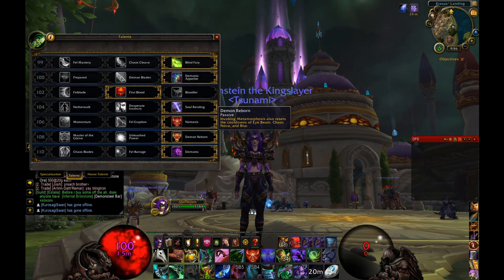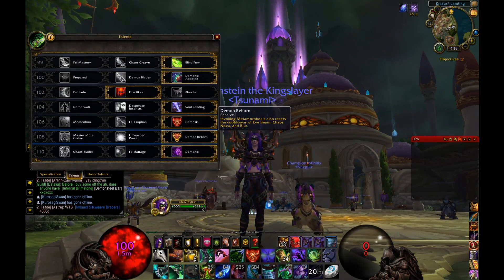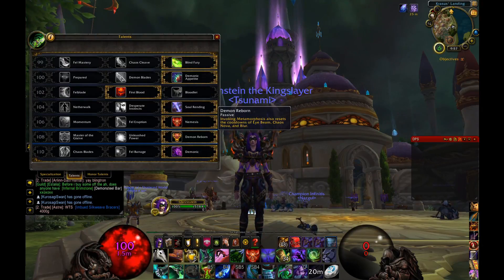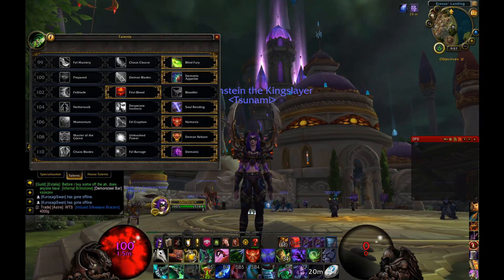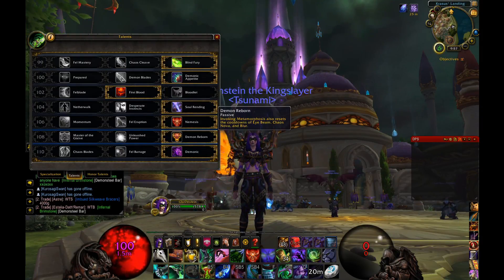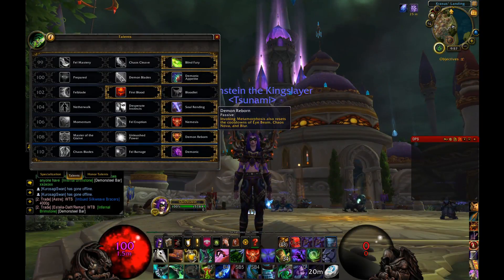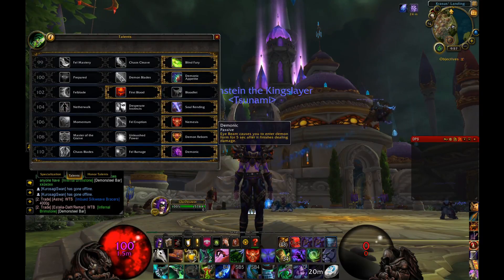Next is Demon Reborn: invoking Metamorphosis also resets the cooldown on Eye Beam, Chaos Nova, and Blur. What I normally do is use my artifact weapon ability, pop Eye Beam, use Blur if needed, then pop Nemesis and go into Metamorphosis. Everything gets reset, and once Metamorphosis finishes I can go straight back into the same sequence. It's a great source of constant damage.